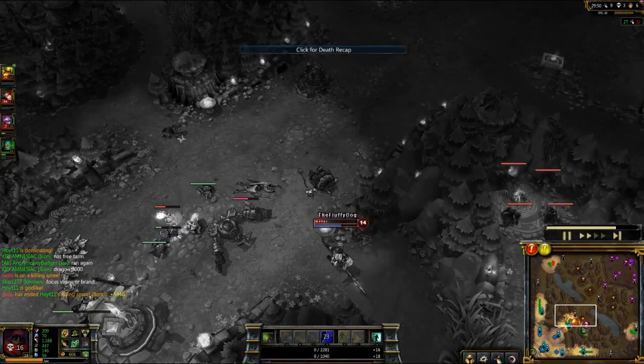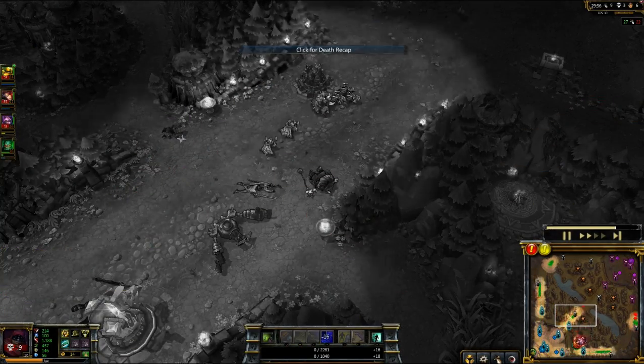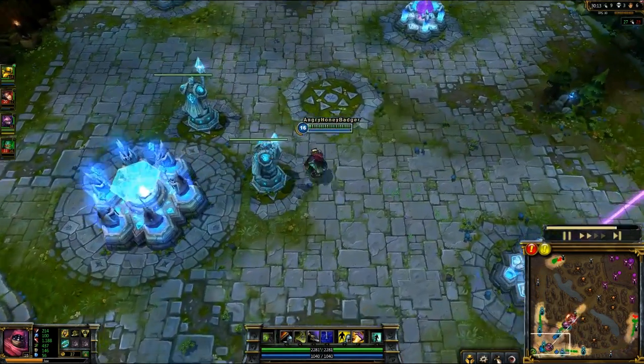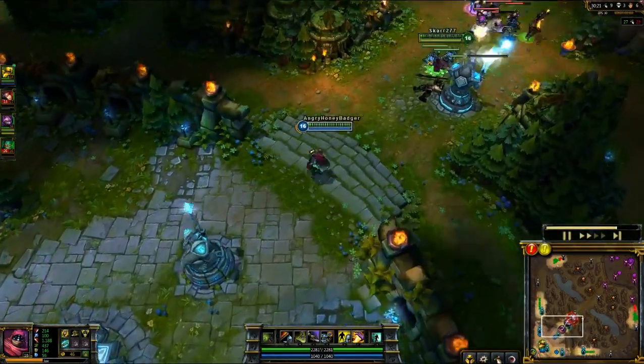As for the rune page that I like to take for Jax, I go with a little bit more AD stuff. I go with armor penetration marks, armor seals, and attack damage quintessences.